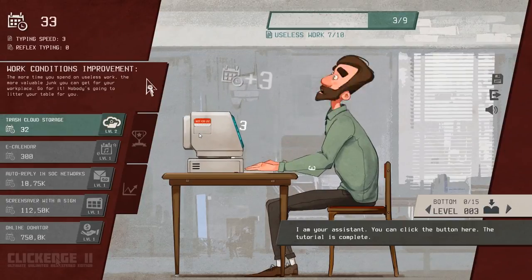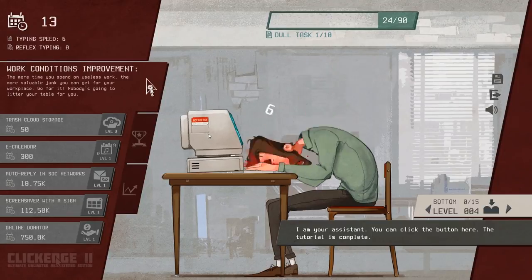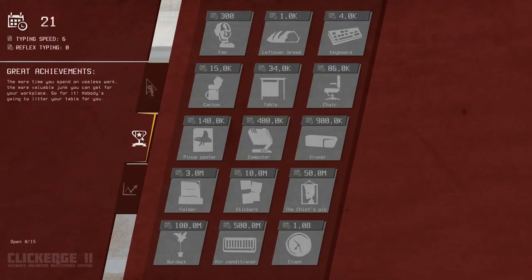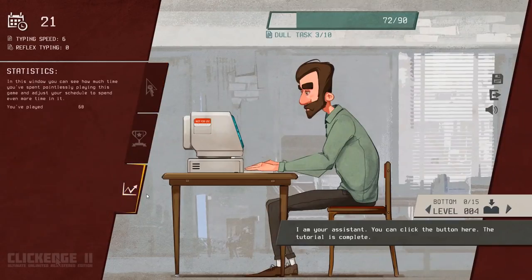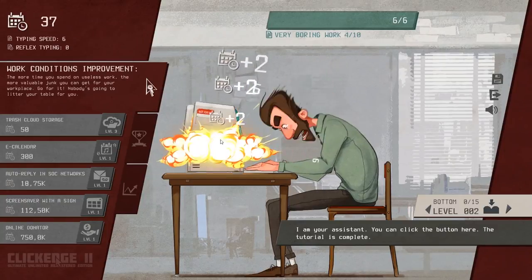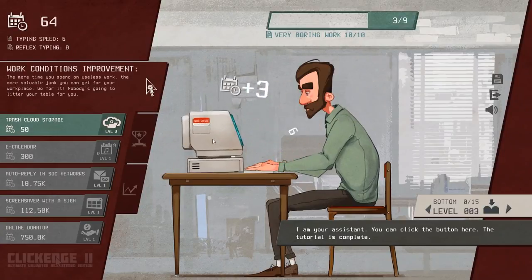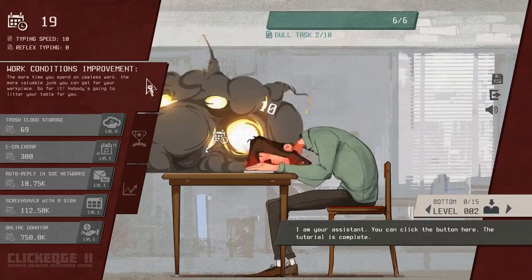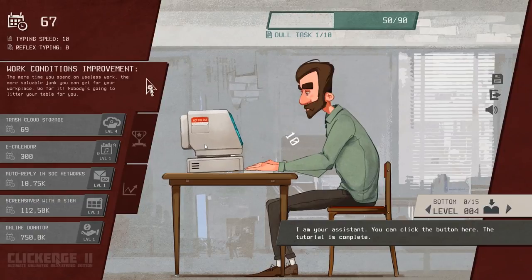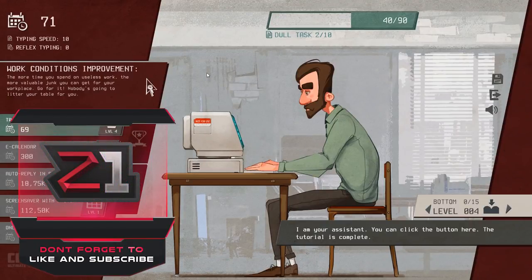'Useless work' — it counts how many days you've worked. 36 days, trash cloud storage — let's go! It's taking way longer now. What else do we have — oh my gosh, this is hilarious! Level one, level two — this is way easier. Trash cloud storage: 50 days. Going back down to level two — look at our days cracking up now! Auto replay in social networks.